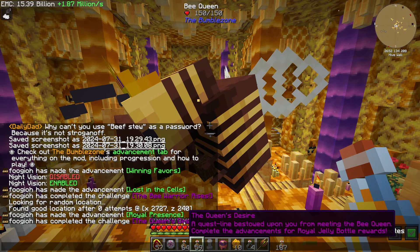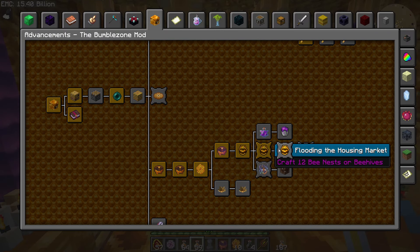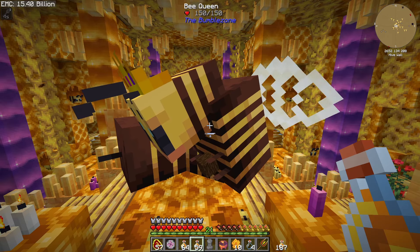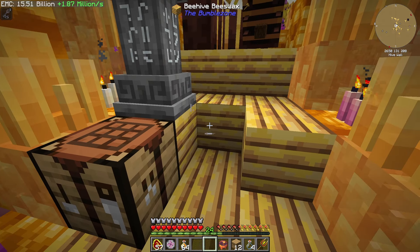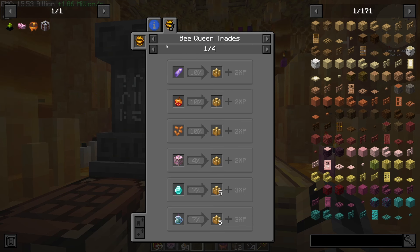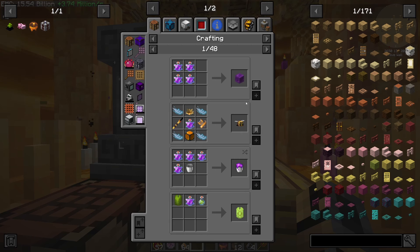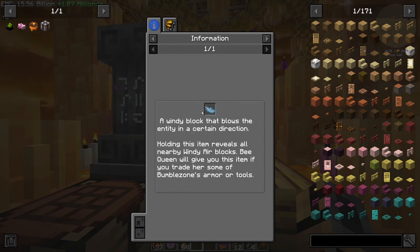A blessing was bestowed upon me from the mother and queen — completely adventured. I have to do something for her apparently. Craft 12 bee nests or hives, consume an essence. Craft 12 bee nests or bee hives — easy enough. There's 12. I guess it instantly gives me the royal jelly, which is what we need for at least one of these things.